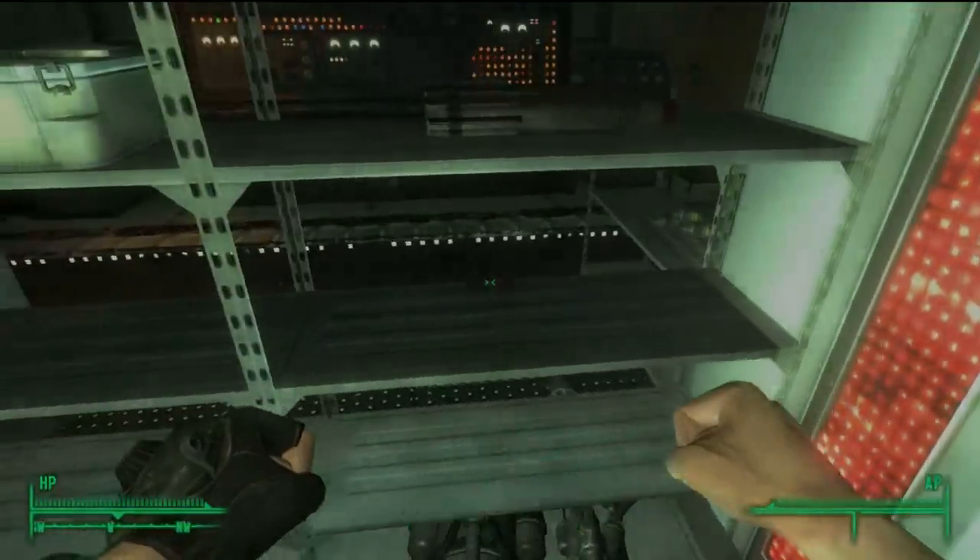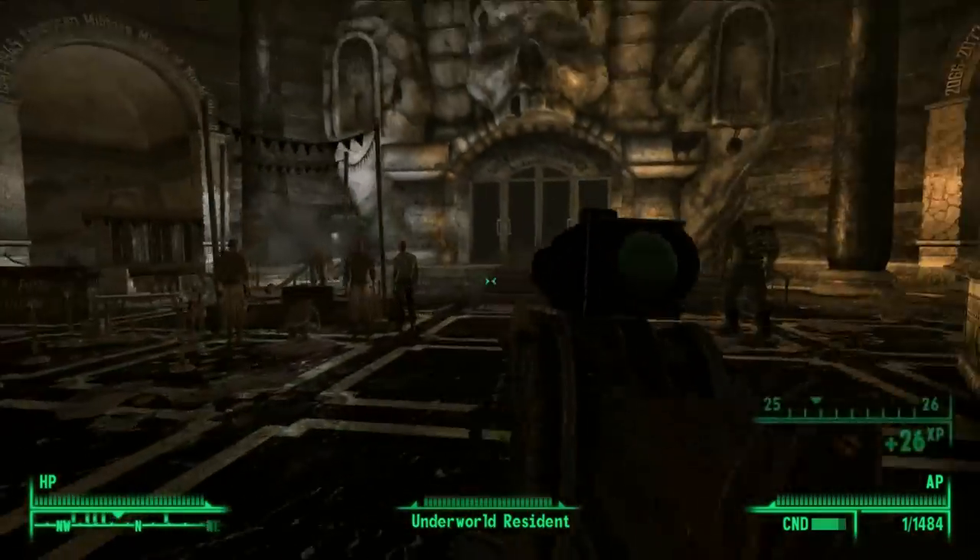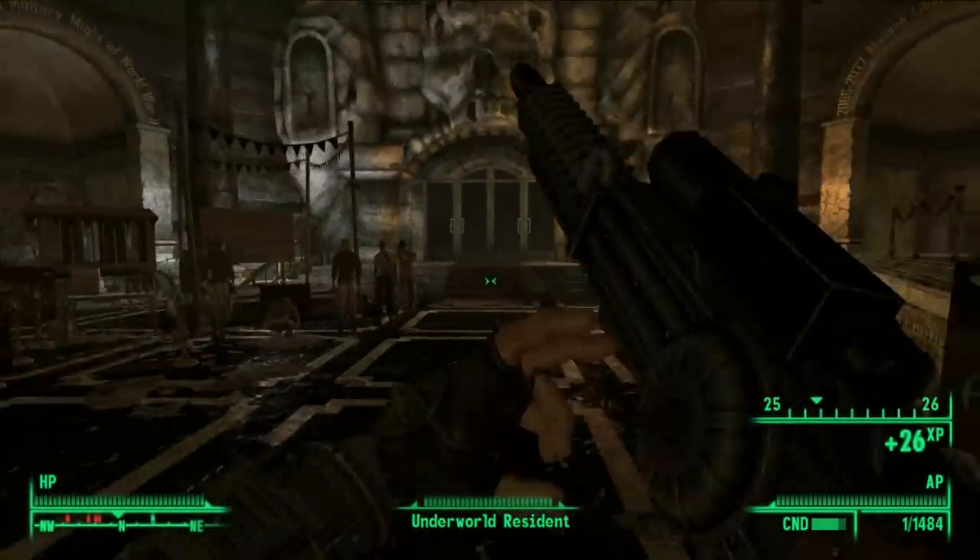Now to get this weapon, you're going to need to complete the simulation inside of the DLC. Once you get through, head into the Treasure Vault, and you will find the Gauss Rifle.